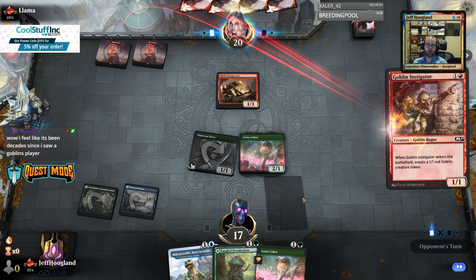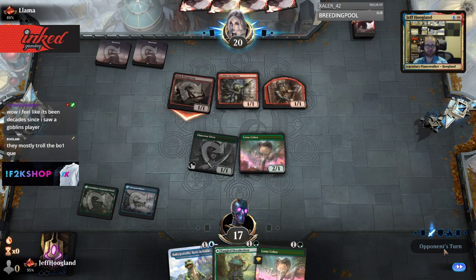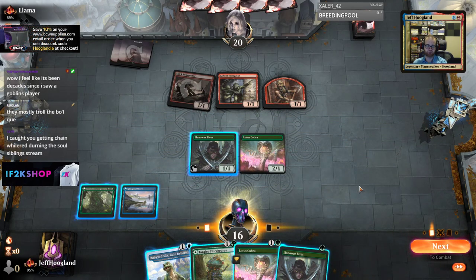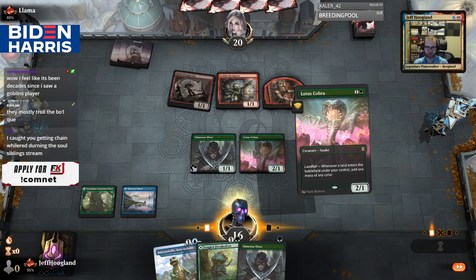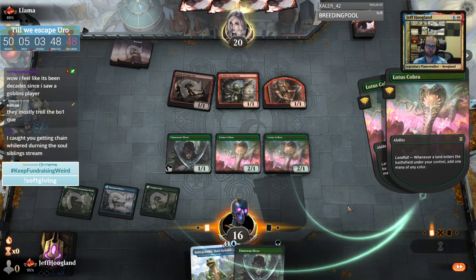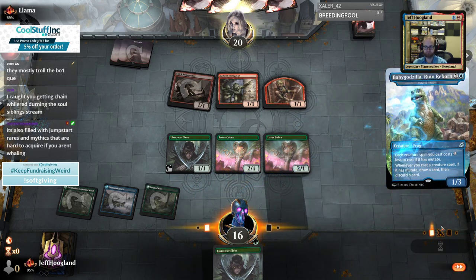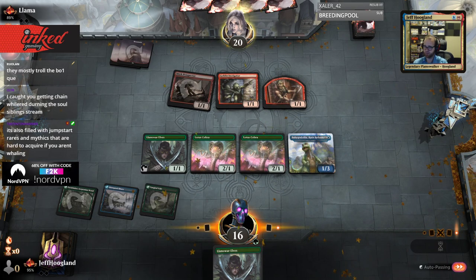Goblins has not been super popular, and I think a big part of that is it's a pretty big feel-bad deck. Getting Grafdigger's Cage sucks, and your Muxuses either kill them or lose you the game — the gameplay it generates isn't particularly satisfying, so I'm not surprised it's not popular when people are mostly playing for fun. It's also filled with Jumpstart Mythic and Rares that are hard to acquire, so economy-wise it can be a little rough.